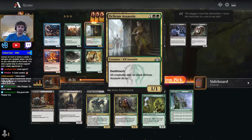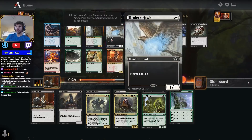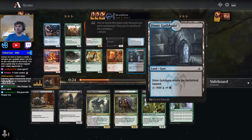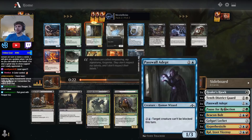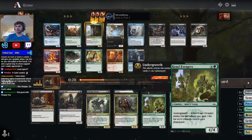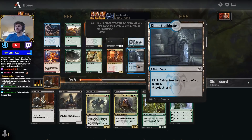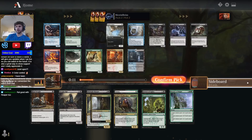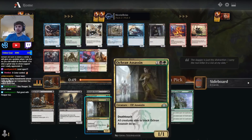Pretty happy getting the Okran Assassin. It might wheel, but all the other cards I want in this pack are going to wheel too — namely the Wario Copy. Getting a Dimir Guildgate to potentially splash blue is a possibility, but there's not a ton of blue cards I would splash. It'd be way more likely if I was a blue-black deck splashing green for something. There's not a ton of splashing because you can just get all the good cards you need. I'm just going to take the gold card.